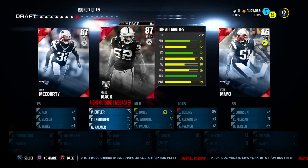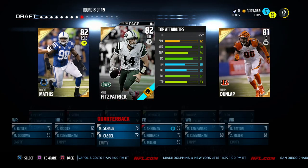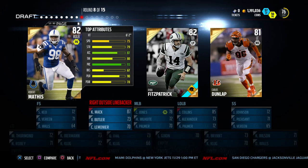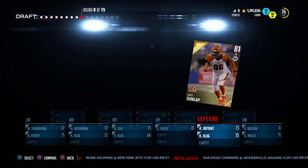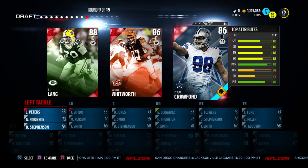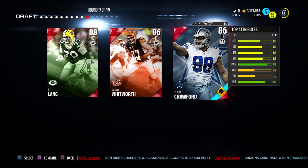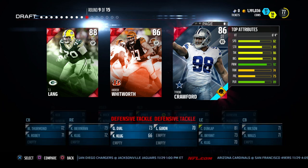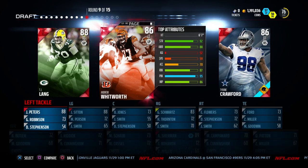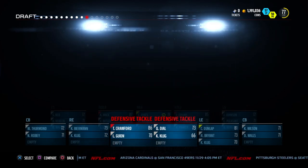We've got an opportunity to get either Devin McCourty — one of the best safeties in this game, very fast with great zone coverage — or Khalil Mack. I decided to go with Khalil Mack because he's fast, has good zone coverage, but he can also rush the passer. Then it comes down to Robert Mathis or Carlos Dunlap. I don't really like to move Mathis down to defensive end because he loses some attributes, so we go with Carlos Dunlap — he's a decent pass rusher. We already have a right guard and left tackle, so we go with Tyron Crawford at defensive tackle, hopefully stopping the run.